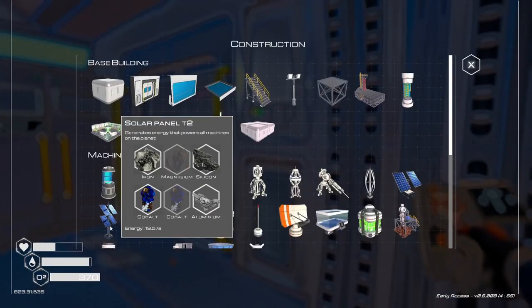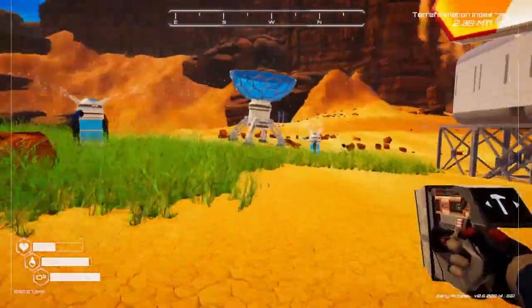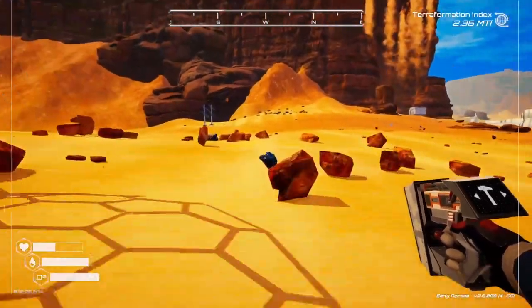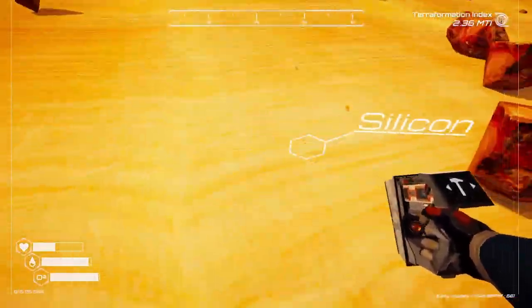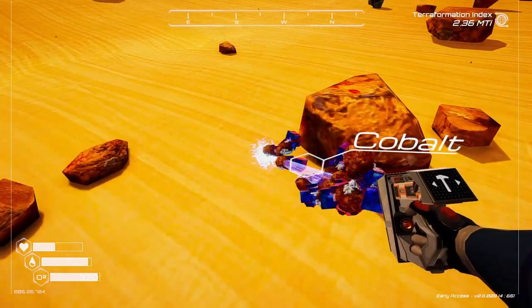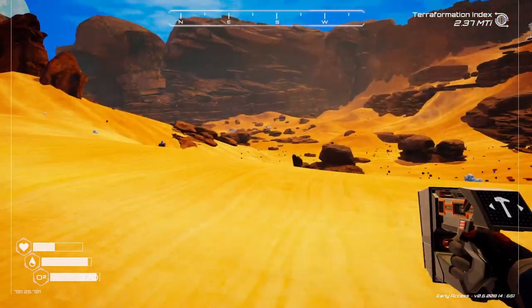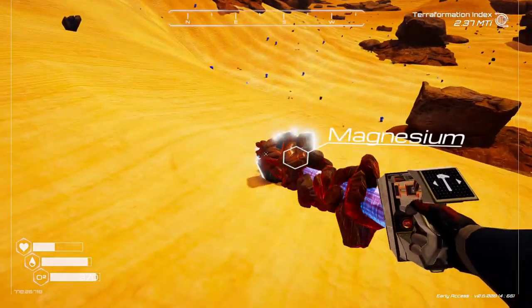We're doing power first, right? So I need magnesium and cobalt. Magnesium and cobalt are not hard to find. And I'm picking up the silicon, because silicon's a little more rare generally.